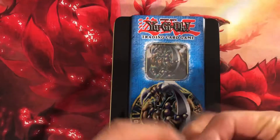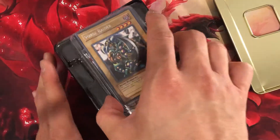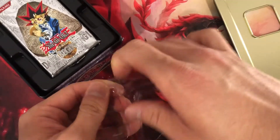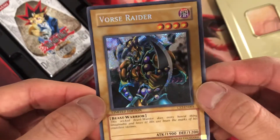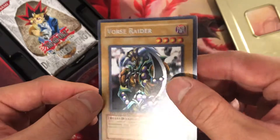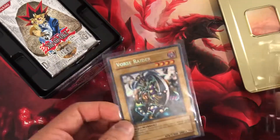Oh my gosh. Getting that little nostalgia right now. And there he is. I know a lot of people have trouble opening this, so I'm trying to be really careful. Oh yeah, there we go. Here's Borsche Vader. Awesome. Pretty good condition too, for being in that tin for such a long time. So let's leave that up as our first holographic.